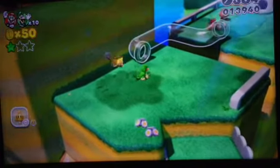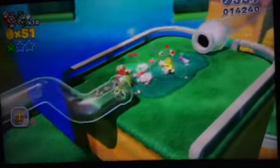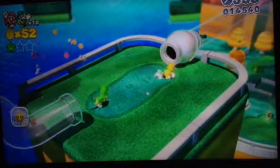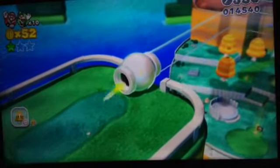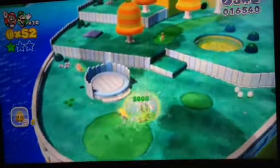I'll give you the character stats: Mario is basically the all-around character. Luigi has a higher jump. Toad runs very fast. And Peach, well, floats.